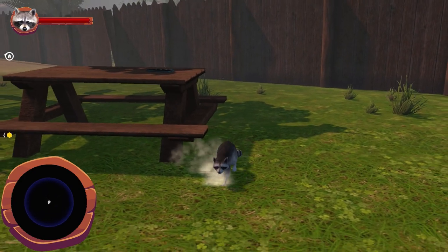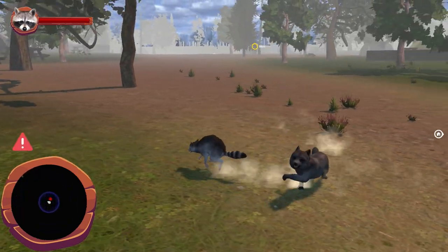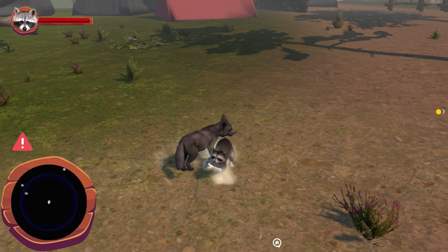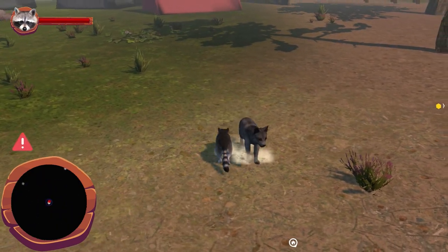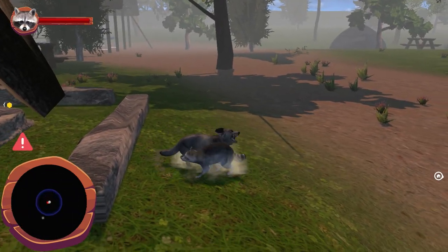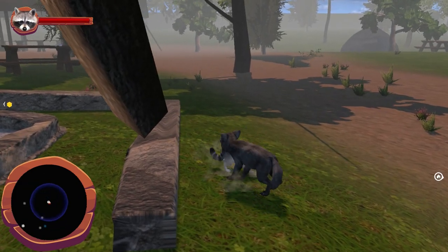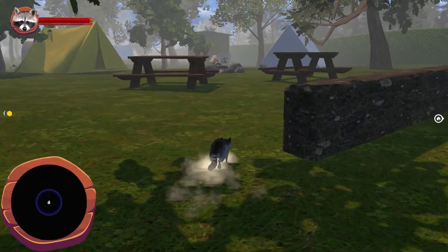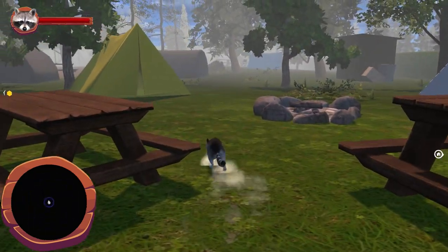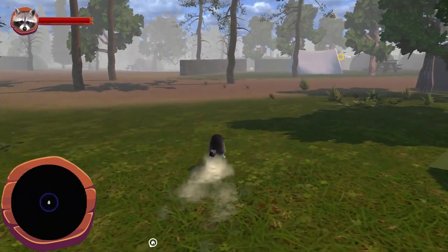Returning two items grants a single stat upgrade. The damage upgrade is the most relevant, as there are small wolf pups in the area — without the upgrade you can't damage them, but with one point you can down them in three hits. The speed boost is also handy given the size of the areas, though the game has a hidden stamina bar which reduces your speed to a crawl when depleted.